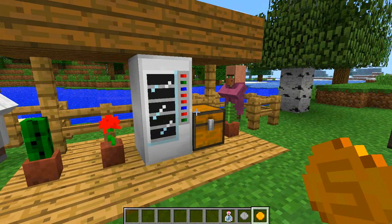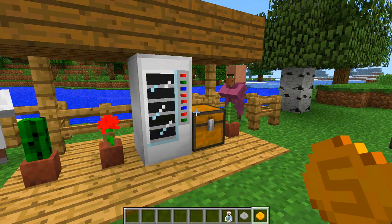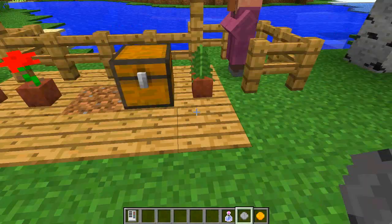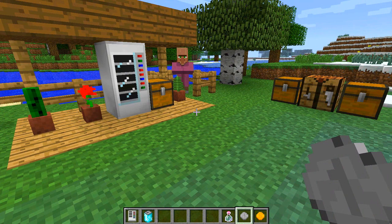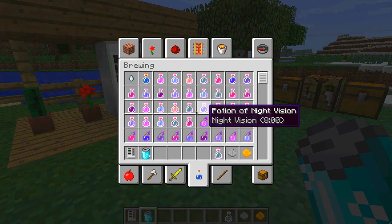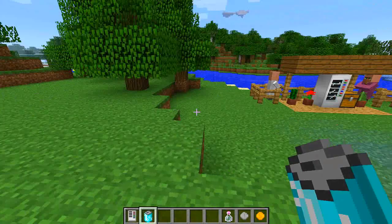Currently there is only one drink available for iron coins, and that one is called Club Soda. All you need to do is get your iron coin and right-click it on the machine — there we go, that is the Club Soda, the first drink available. What this does is heal the player up to 2 hearts as well as clearing all potion effects. It says clear all potion effects, so I assume that means every single potion effect on your character.